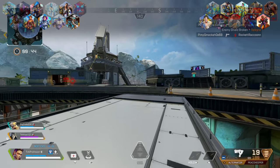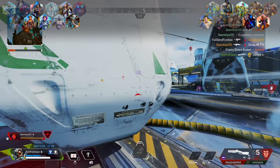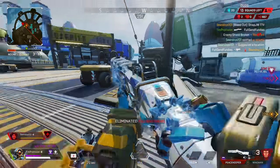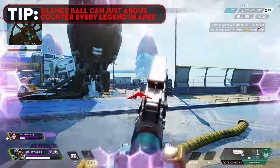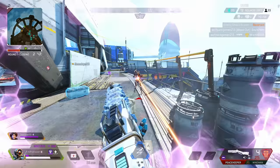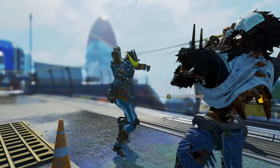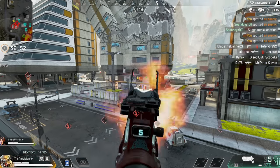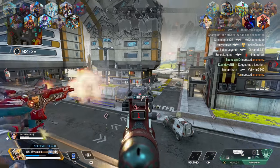Next up is the assassin himself, Revenant. Revenant's a flanker legend at heart, and between his passive climbing and tactical silence, he's going to want to lock you up and prevent you from getting away via your movement abilities. The best way to stop this is to stay on high ground, as the silence orb is going to be a little bit harder to connect to you from any player that is under you. Being self-aware of non-regular flank spots is also key — understanding that an unclimbable or higher roof is attainable to Revenant can go a long way to stopping him from getting the drop on you.